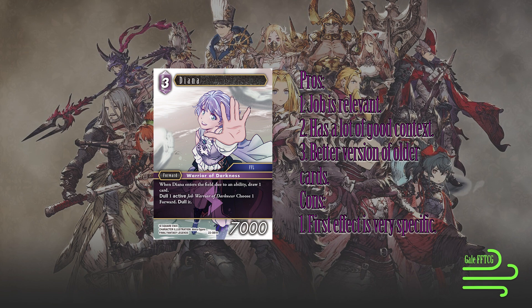It's got a relevant job in Warriors of Darkness and has so much good context for its ability, because Lightning has so many ways of cheating in Warriors of Darkness. I talked about Noct in a different video, and Noct is obviously a very strong card — it's the flagship legend for the Warriors of Darkness archetype — so being able to play Diana on the field to draw a card is really strong.